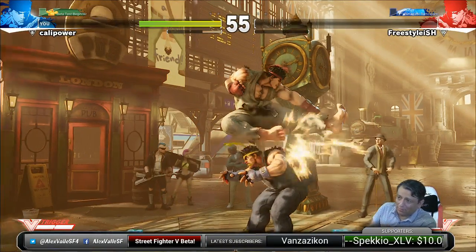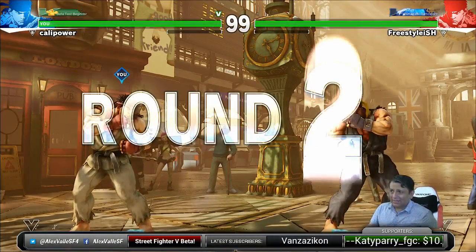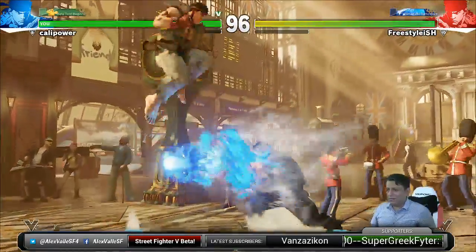Another thing I want to practice in training mode is when people block a normal attack, they receive gray damage. I want to experiment with that.